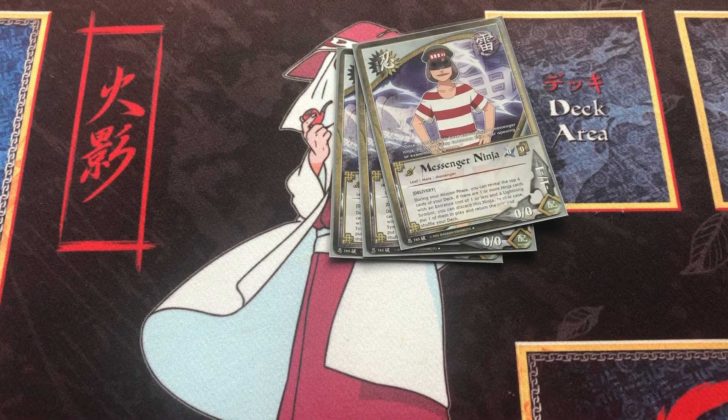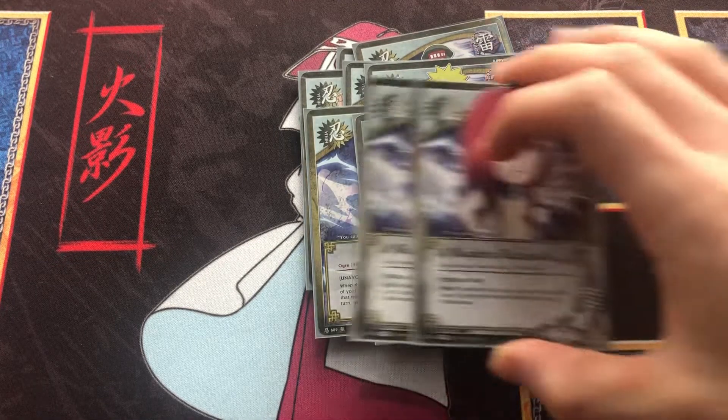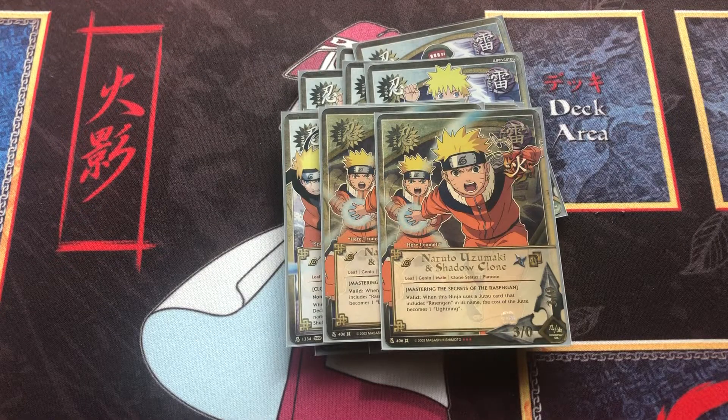3 Tracking Ninja, 3 Naruto Childhood, 2 Shion, 2 Kushina, and then 1 Drop, 3 Naruto Clone, and 2 Naruto and Shadow Clone.